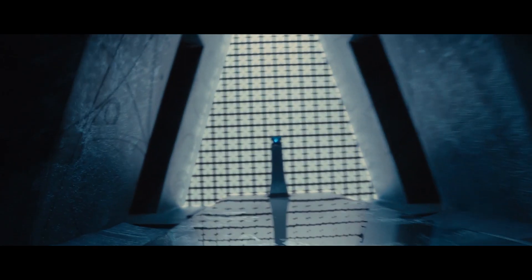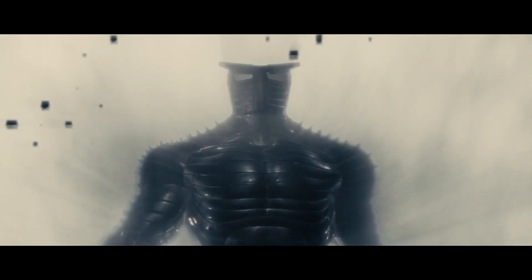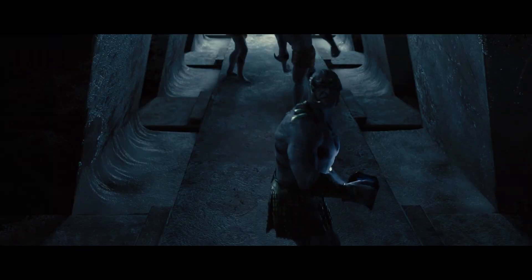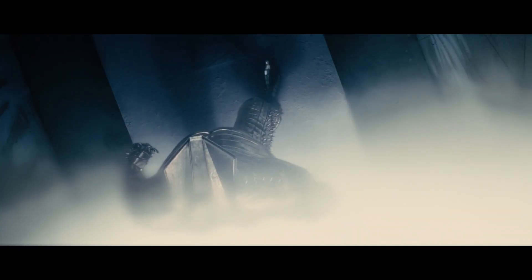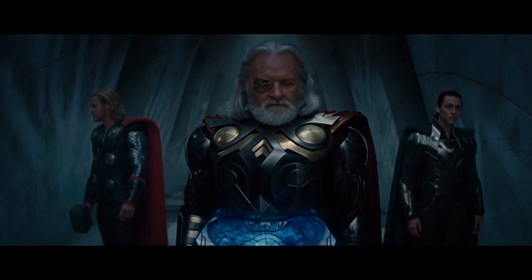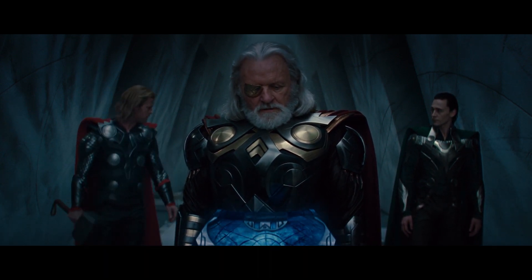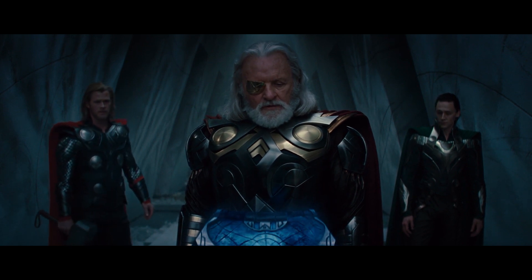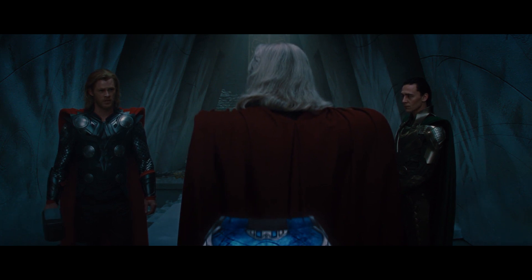We fly away from this speech and into the weapons vault below the throne room, where a trio of Frost Giants have broken in to steal back the casket. They take out two guards and are about to get their hands on the casket, before Odin senses their presence and activates a metal protector known as the Destroyer. As the name suggests, this thing destroys the three giants in seconds before stepping back into the fog from whence it came. Odin and his sons arrive to assess the damage, with Thor telling his father they should take the fight back to the Frost Giants — Odin says they will do nothing, which Thor doesn't much like, but he's not king yet.